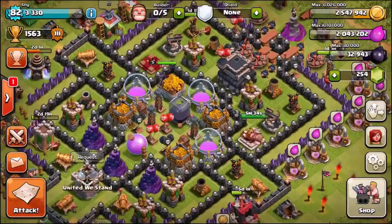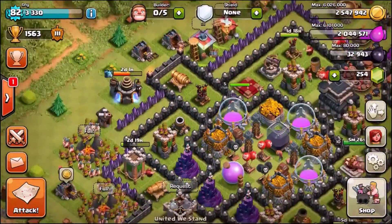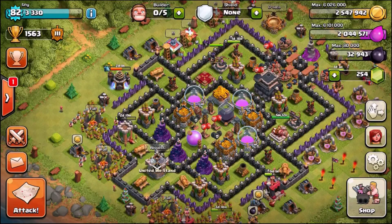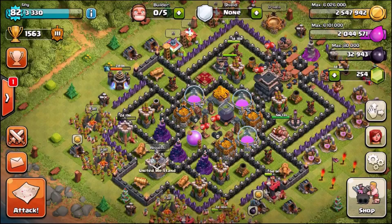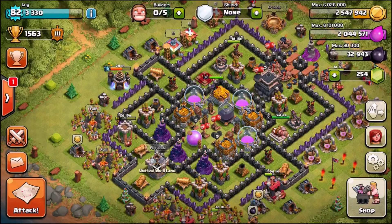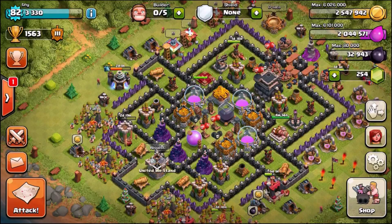As you can see from this base, I've been Town Hall 9 for four weeks now. The expos are done, the wizard towers are pretty much done, one of the mortars is down, and I've got the archer towers, mortars, air defense, teslas, and cannons still to do along with the walls. I'm hoping to have completed Town Hall 9 by the end of March — that gives me about five weeks.